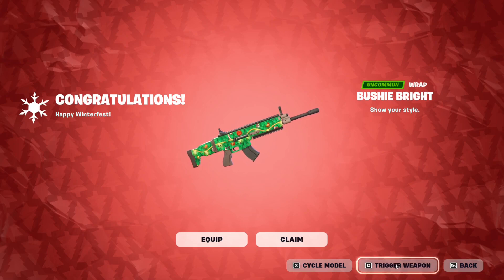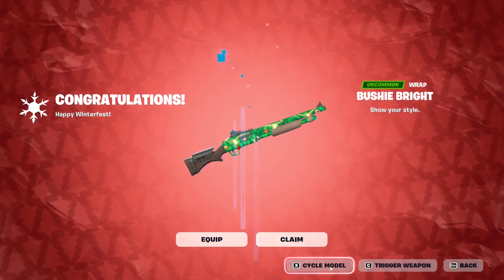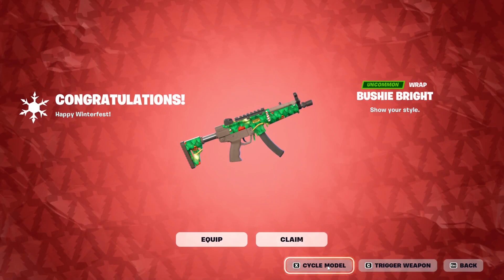Anyway, this is it — just wanted to make this video to show you guys what it's gonna look like. Let me just trigger it to see if it does anything. If you trigger it the lights light up simultaneously — that's nice. Let's cycle it and see what it looks like on other weapons. We've got the shotgun here.